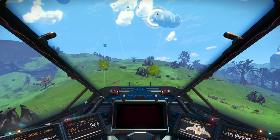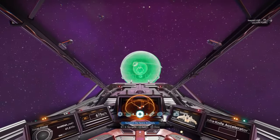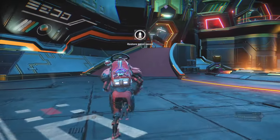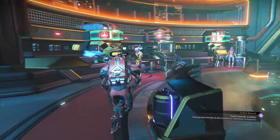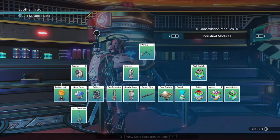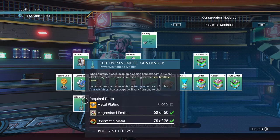To get the electromagnetic generator, you have to go into space and call the anomaly. Head to the back of the anomaly and go to the middle kiosk. Under industrial modules, you will find the EMG. You can also get the biofuel reactor, the solar panels, and the battery from here as well.